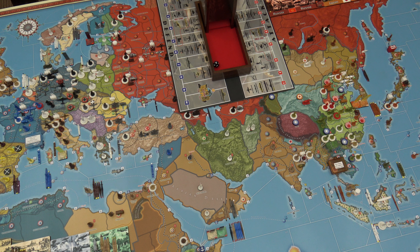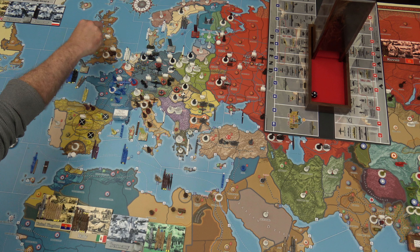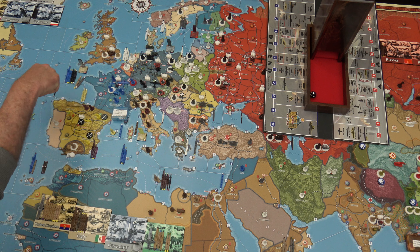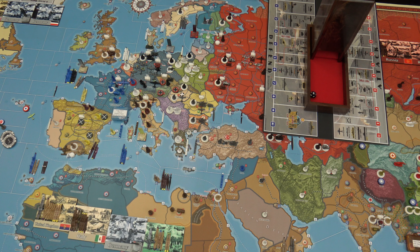Strategic rail movement, none. Strategic naval movement. This transport picks up this infantry from British Midlands and this infantry from Northern Ireland, leaving Sea Zone 10 and goes down to drop them both off in Gibraltar. So Gibraltar has two infantry and two militia. I also wanted to move two infantry - I guess I forgot to write that down - two infantry moved from London over to British Midlands.